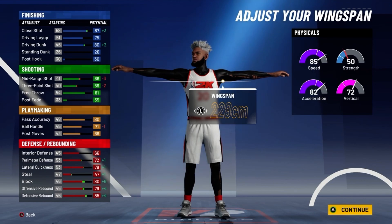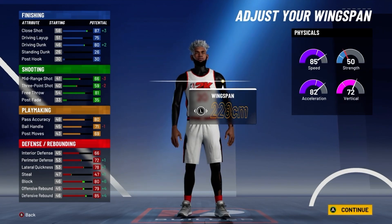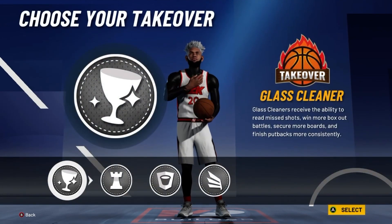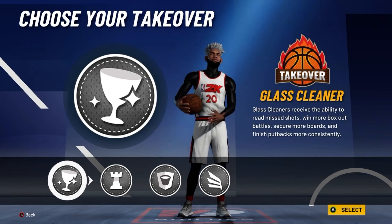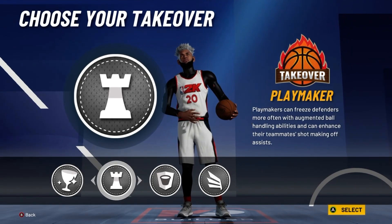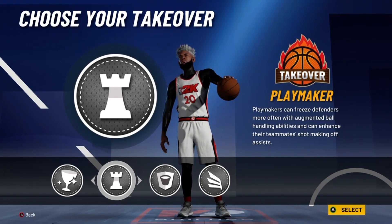You'll have an 84 pass accuracy with a 75 ball handle, and you will be able to speed boost because you'll have over 90 speed. You'll have a 70 interior with a 76 perimeter, 82 lateral, 84 block, 83 offensive rebound, and an 89 defensive rebound. So yeah, this build is just really well-rounded. For takeover, I'll go with playmaking takeover because you get a plus 10 to your ball handle and you can just break ankles and stuff.